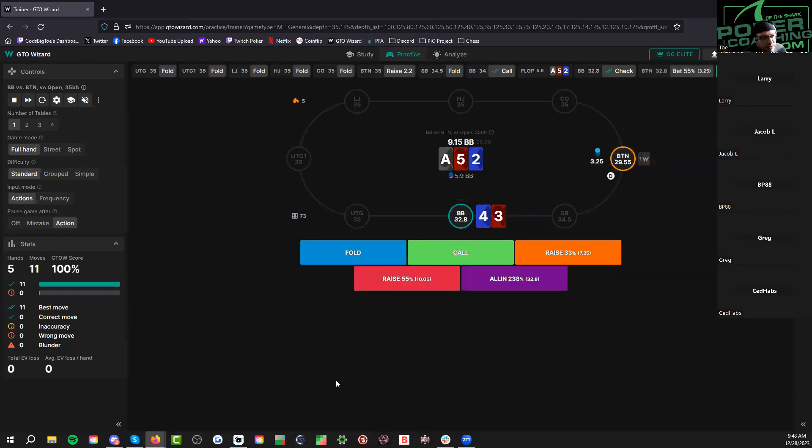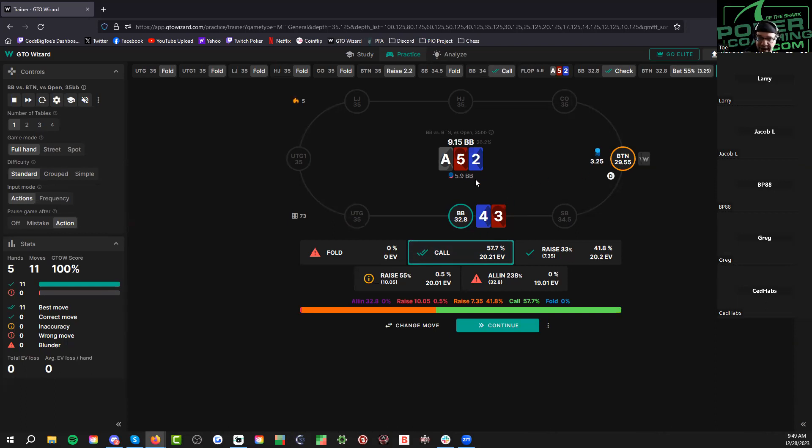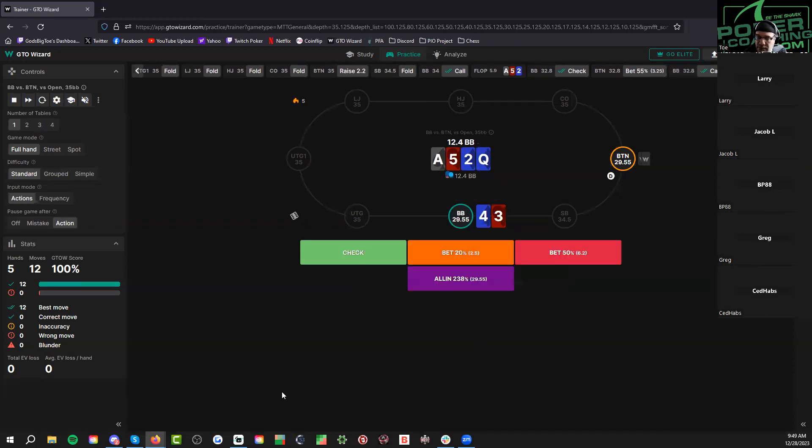Check-call, check-raise? I flopped enough — I think I just call. We could probably get a raise in, but we're a little deep where if it goes check-check on turn we can't get it all in easily. Would you raise some there? It's close, relatively equal. The check-raise on flop is much different than check-raise on turn. Check-call, check-raise turn is usually going to be super strong. A hand like king-ten of diamonds would be like a check-call, potentially check-raise.